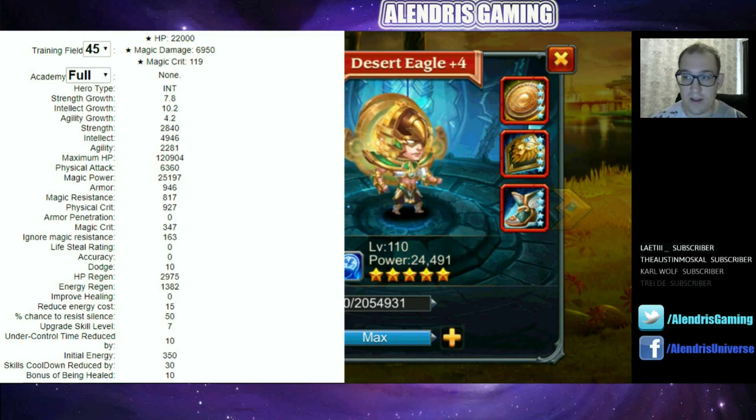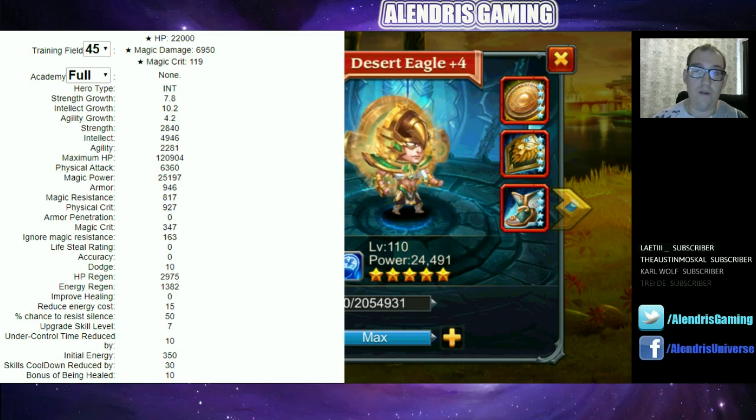Desert Eagle has nearly 121,000 HP, 946 armor, and 817 magical resistance. So for a backliner, it doesn't seem to be crazy squishy. We will see again versus Sapper if he can hold, but it seems to be not so bad.